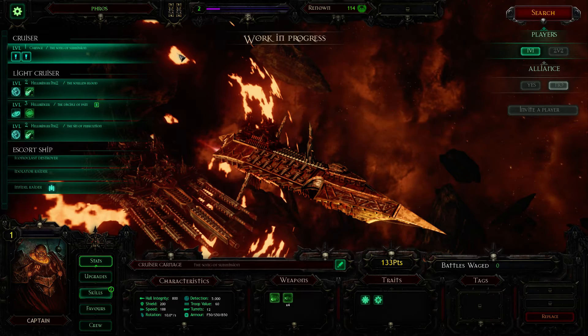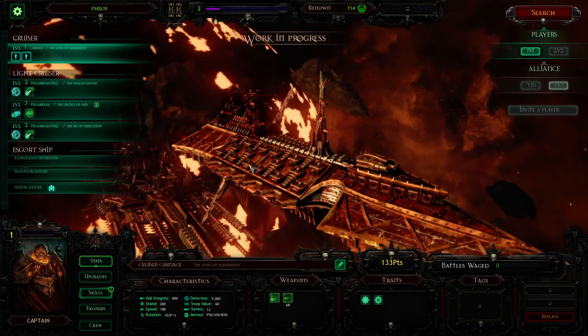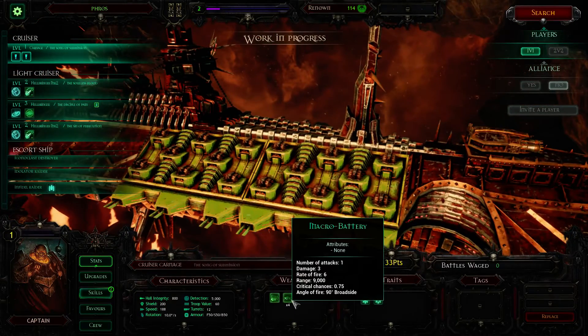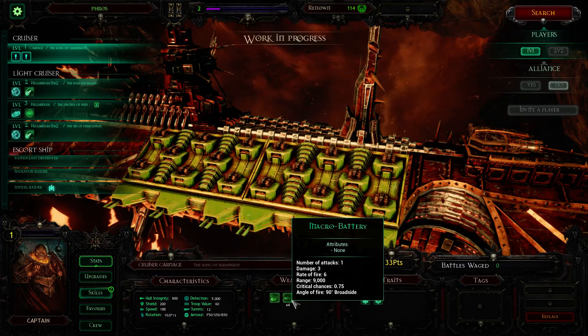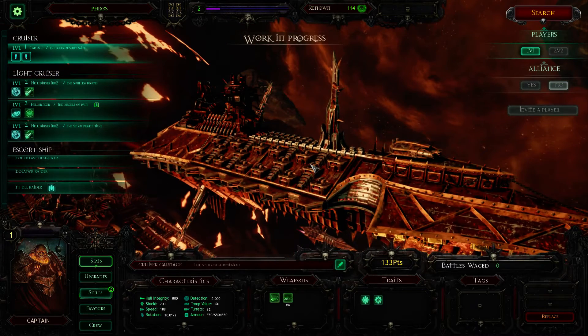It can at least go toe to toe with them. What this has is two banks of macro batteries on each side. They look a bit funny because unlike the Imperial ones, they're not huge cannons — these are more like turrets. They still have the same field of fire and the same basic stats. They've got a 9,000 kilometer range in the game. There's a fall-off in damage on macro cannons based on range, but they can just sit and do damage at long range, and when they close that's when it kicks off. They also actually have lances included.